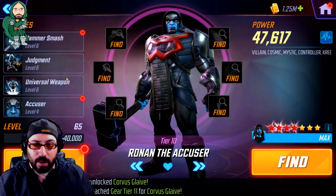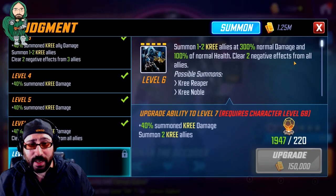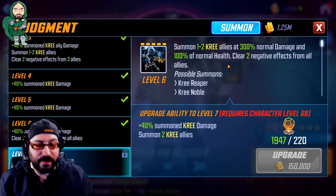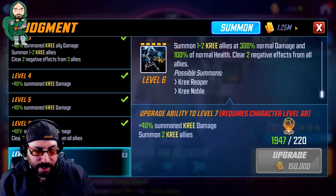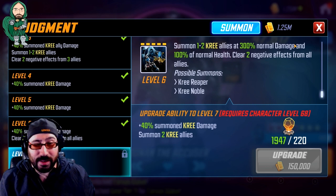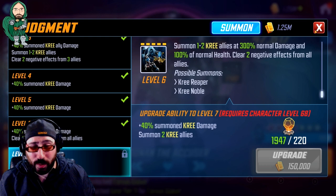Judgment summons minions but also clears two negative effects from all allies — it's basically Jessica Jones plus, actually, though it doesn't give out energy. Overall it's a great investment and will help you a lot. Even though his summons aren't great, more bodies means more targets for big attacks. His Universal Weapon is an AoE attack that applies ability block to the target and two random additional enemies. Obviously the fewer enemies there are, the more people are going to get ability blocked. There's a focus check issue — he doesn't have the best focus — but it's still a pretty solid attack overall.